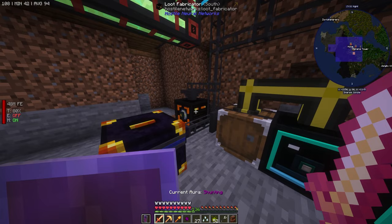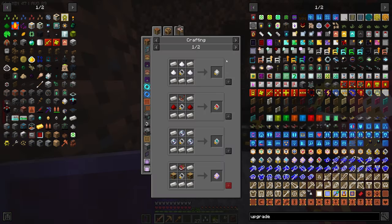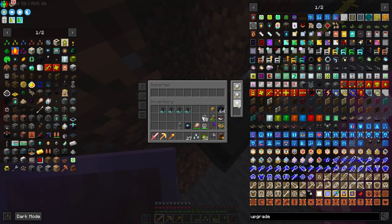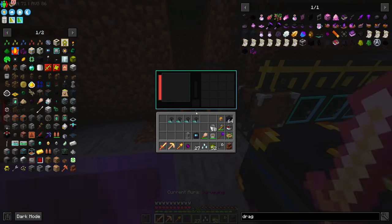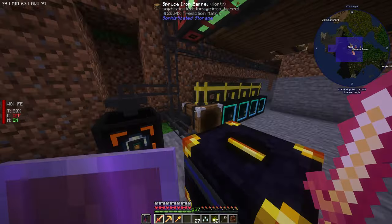This one succeeded. We got an ender dragon prediction. With that we can make green hearts and dragon eggs. We want dragon's breath - let's get one of those to cook up. Let's go ahead and make some speed upgrades to put on this importer. We got another dragon prediction so we can toss this on here and it'll automatically output them. We do want another dragon egg though. We have a ton of prediction matrices in here, so that's good.